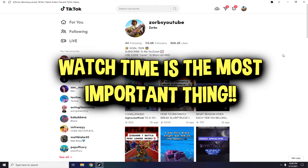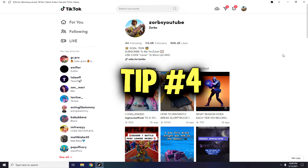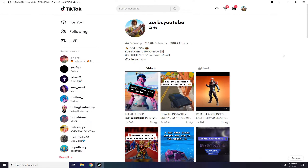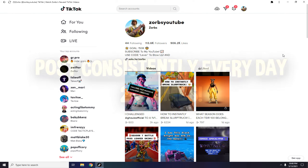Tip number three: keep your videos between 15 to 30 seconds — the shorter the better. If a video is 15 seconds, someone might go to like it and leave a comment, and by the time they're done, the video re-loops and gives you two views. It looks like that person wants to watch more. The most important thing on TikTok right now is watch time — not likes, not comments. If your watch time is high, you'll get more views.